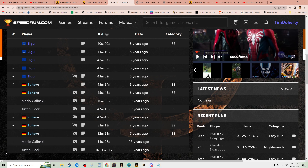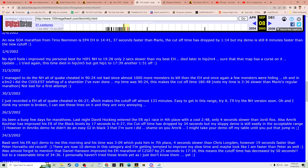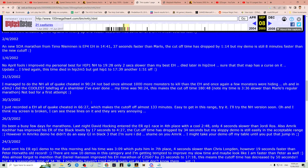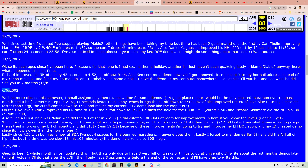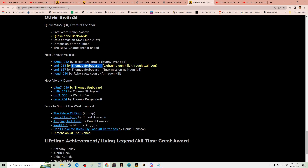Here's a page from my old website from the Wayback Machine — this is from June 2002 where I was talking about the Easy 100% All of Quake run, basically when I was working on it. One other thing worth mentioning is Thomas, or Stubby, actually won what's called a Nolan Award in 2002 for — it says — the lightning gun kills through wall bug. I thought that's a nice little thing worth mentioning.